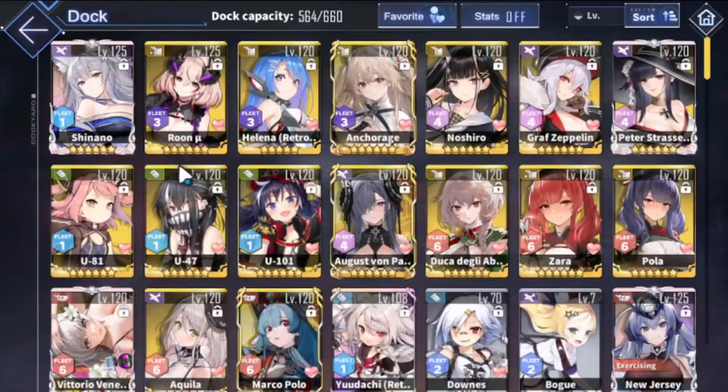If you want raw PvE damage, go for August von Parsifal. If you're looking for PvP, do Anchorage. I'd say they're both roughly around the same. Most people already have Shinano and Arc Royal, so they don't want to invest into August von Parsifal — which is understandable. But if you're missing Shinano or need another strong carrier, August von Parsifal is not bad at all.